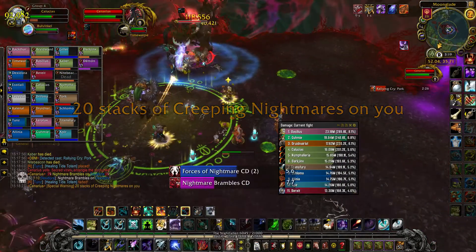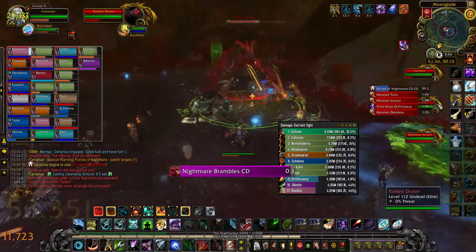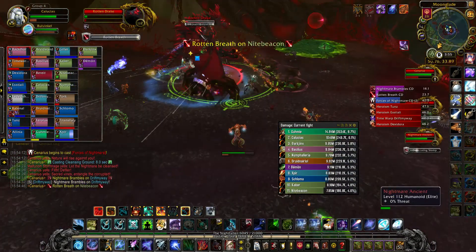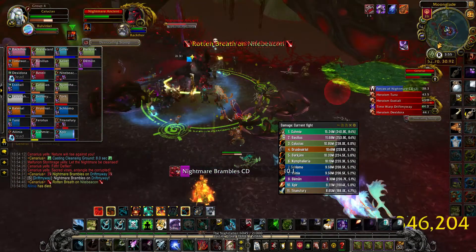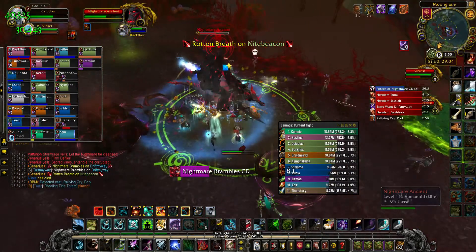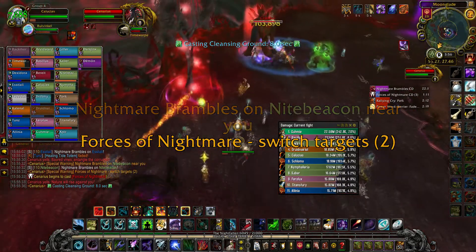The Wisps will spawn small pools of cleansed ground, allowing the raid to clear their stacks of Creeping Nightmare easier. Kill the Corrupted Dragon that spawns first — tanks face him away from the raid — then kill the Nightmare Ancient. Stand within 8 yards of the Ancient to mitigate the damage of Desiccating Stomp. When the next Forces of Nightmare happens, stand on the Wisp sapling again, which is around the same area.